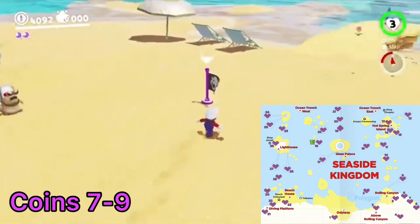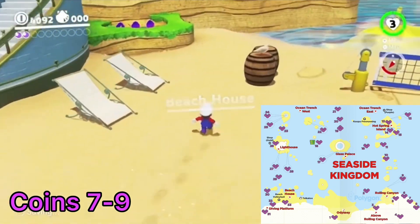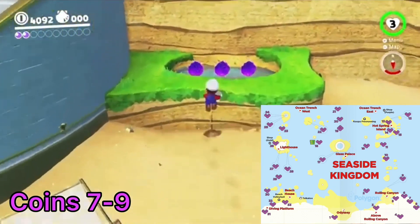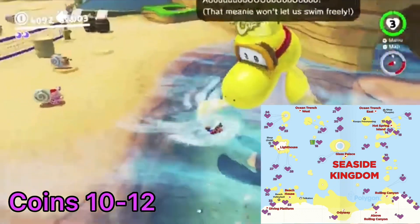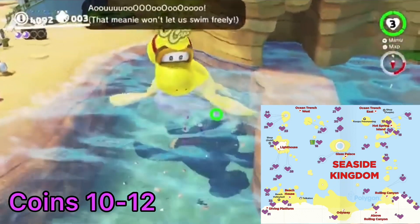Head over to the beach house. Facing southwest from the flag marker, check behind the beach chairs to find the next three coins. The next set is right past coins 7 through 9 — dive in the water to get them.